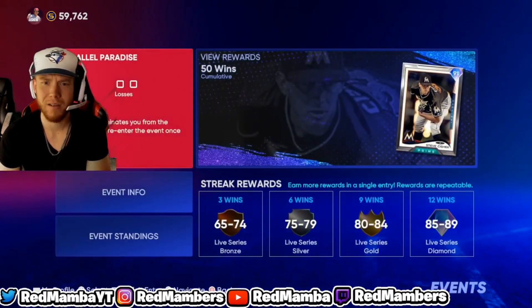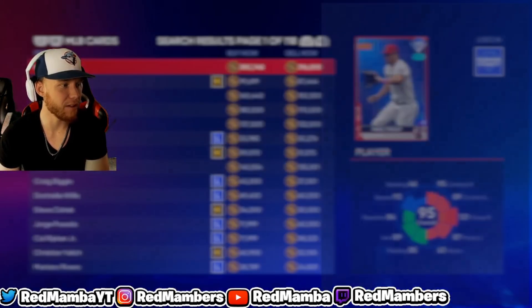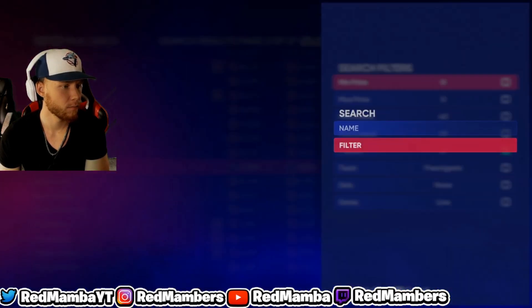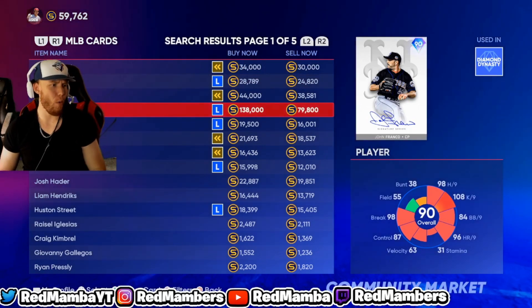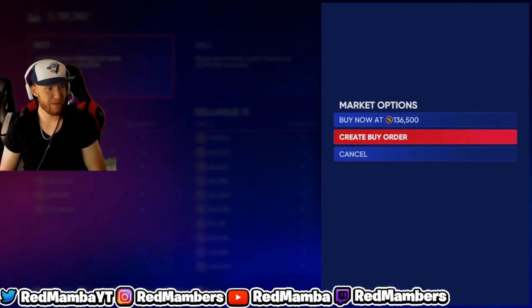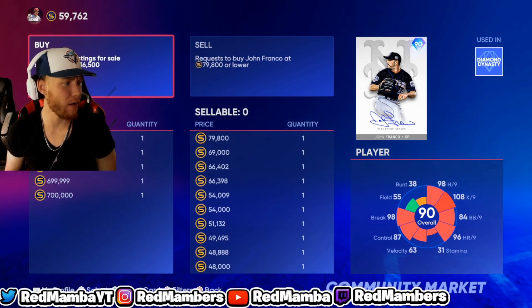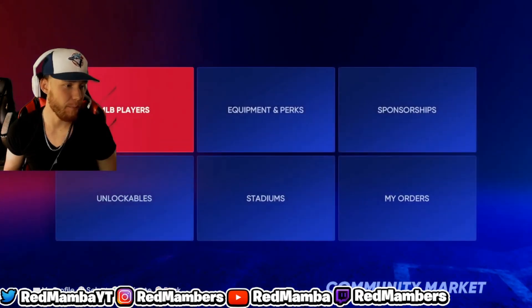John Franco is going for 140k right now — that's got to be wrong. We sold him for like 55k last night. He's going for 80k — we sold him for 55k last night. We got finessed. We sold him for 55k. This is exactly why you gotta hold your cards. Lost like 20k — I didn't even realize it. That's crazy.